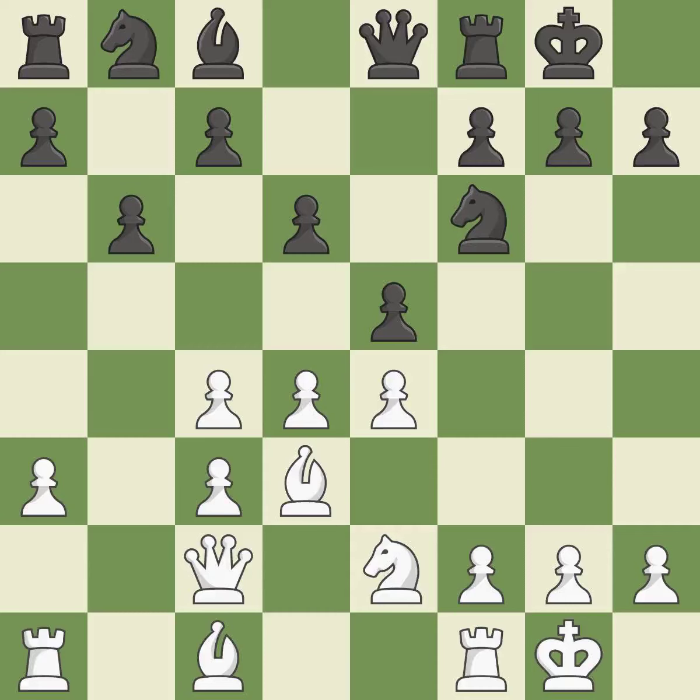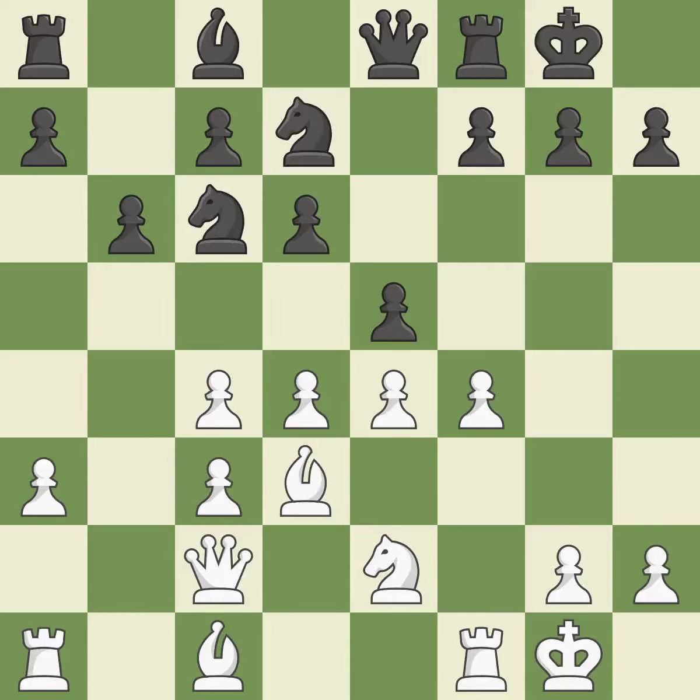This develops a knight from its starting square, activating it — quite good. This misses a chance to develop a bishop outside of its starting square — it is incorrect. Now that the Rooks can see one another, they can defend one another — ideal. This also misses an opportunity to develop a bishop off its starting square — it is a mistake.